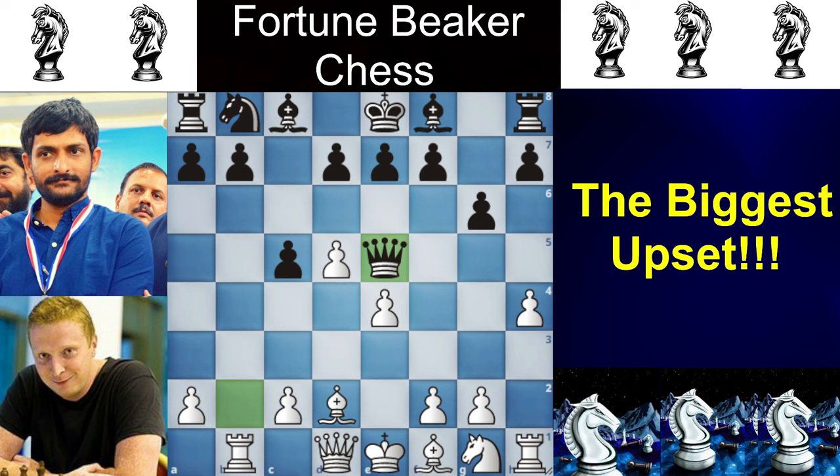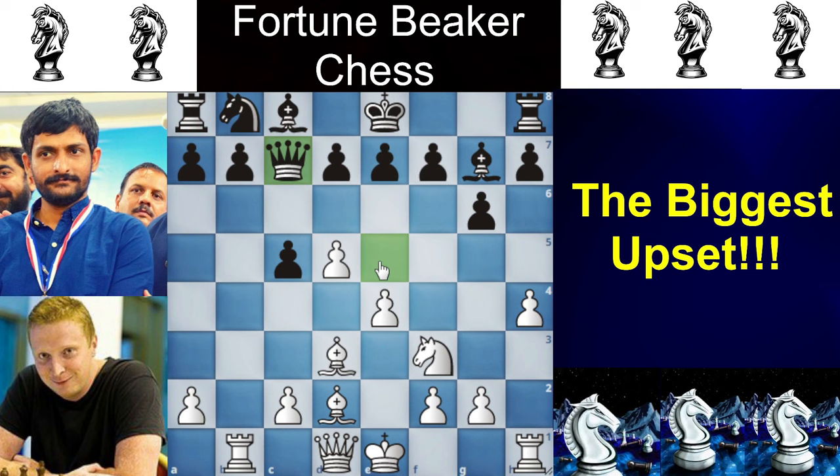Simon develops his Bishop to G3, and now Bishop to G7 from Black, getting hold of the long diagonal. Simon develops his Knight by attacking the Queen with Knight to F3, and the Queen goes to C7. This position looks good for White with piece activity, but he is still down a pawn, so anything can happen.